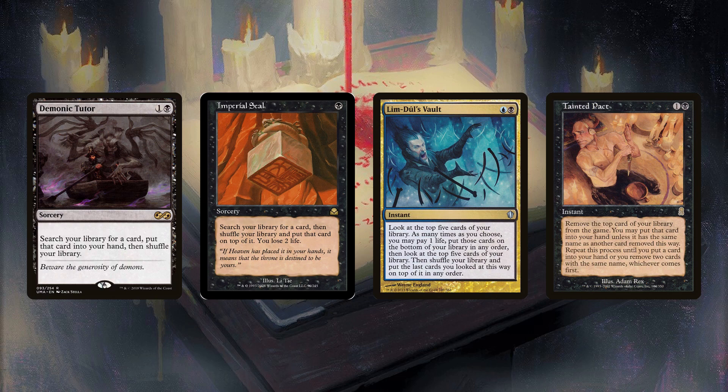Tainted Pact, although boosted by being a combo piece with Thrasios and Lab Jace, sees play outside of decks with blue. Unlike Demonic Consultation, Pact is a low-risk card as you can choose to stop at any point. However, it doesn't see play in decks that use combos composed of many moving parts, like Marin, who runs Protean Hulk lines, and Metapod, which runs Birthing Pod lines.